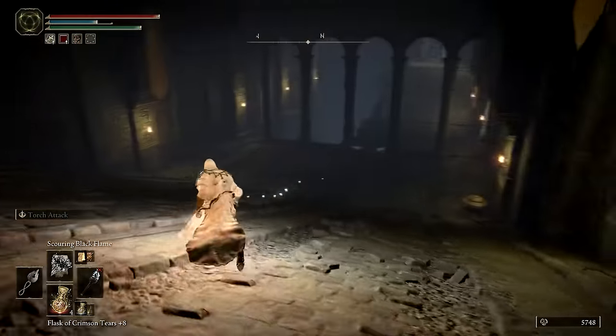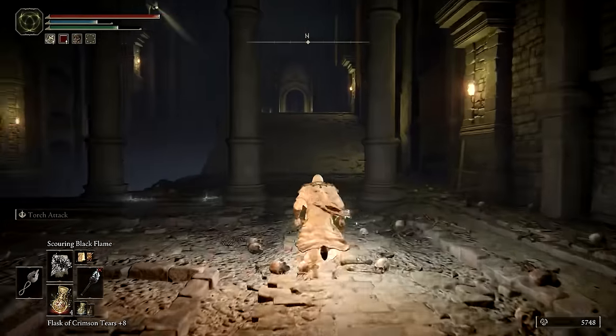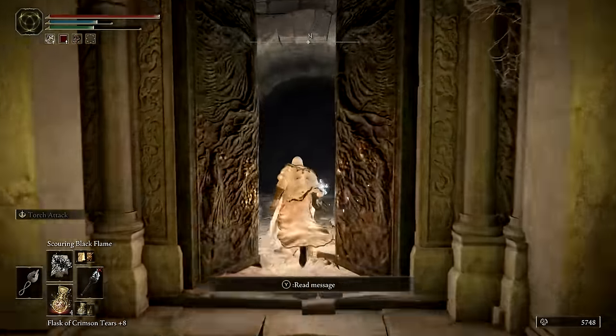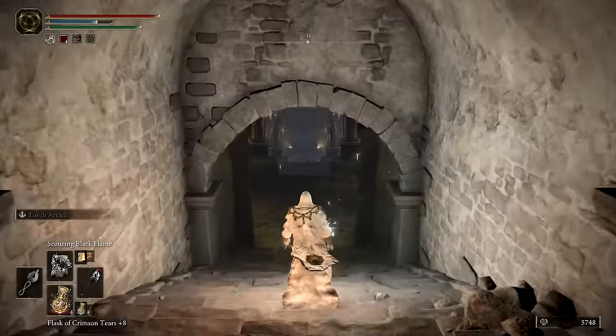The final stop in this dungeon is up that small ramp next to the pit we've already dropped down a couple times. Head up and through, moving past some skeletons to reach the boss room.